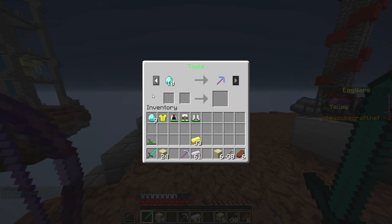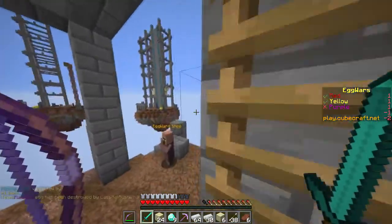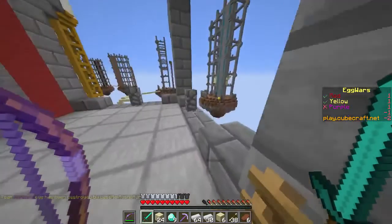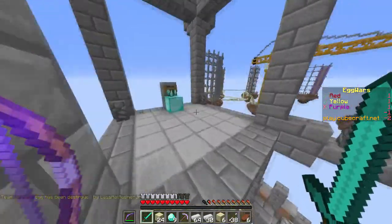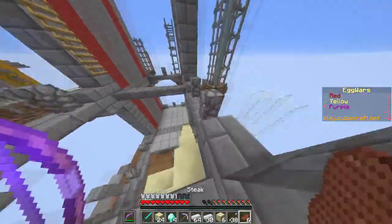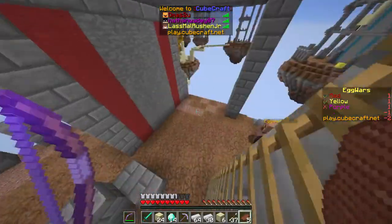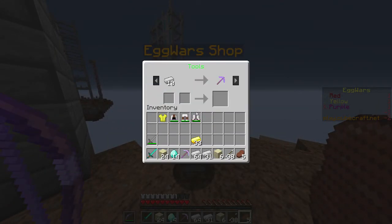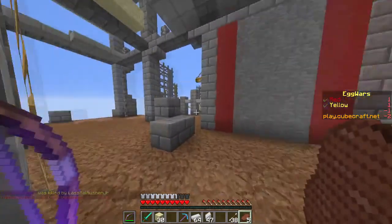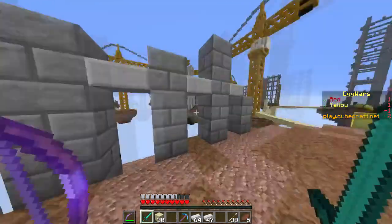We're one short for a diamond sword. We can get an Efficiency 3 diamond pickaxe. Somehow the Steve nexus died and left the game — I don't know exactly why, but he's gone so we don't have to worry about him. Let's buy a diamond pickaxe. Purple just got eliminated so it's a 1v1 situation against yellow now — I don't know which island he is at.